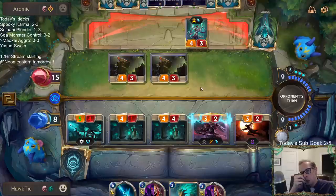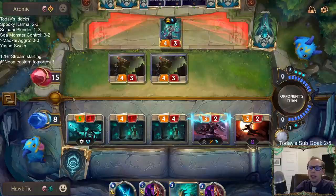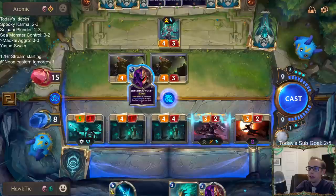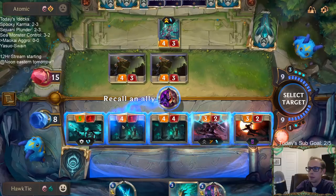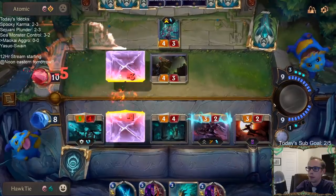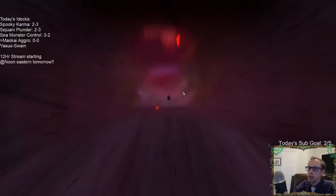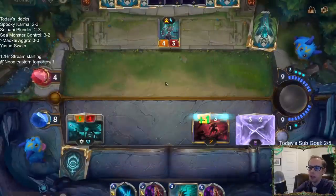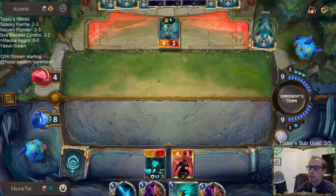Best way to get champs with your region rewards: obviously just play and get your XP. With your region rewards, take each region to level 8 — that's the champion capsule — then go to the next region, level that up to level 8, and so on. Do each region to level 8 first, get your champion capsules as fast as possible.